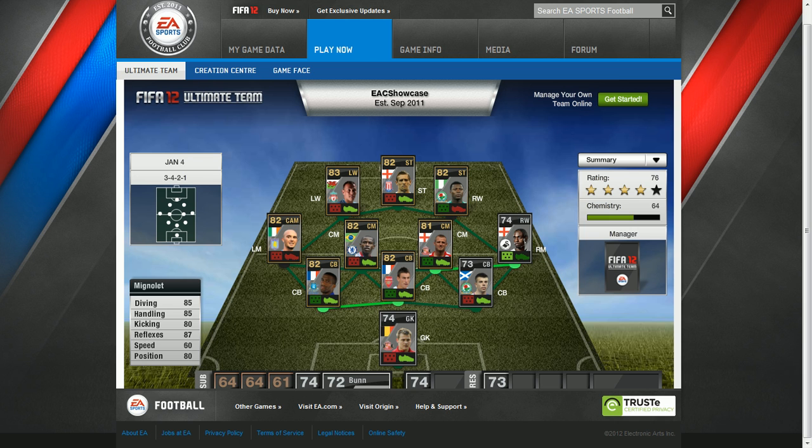In goals we have Craig Mignolet playing for Sunderland. His diving is 85, handling 85, kicking 80, reflexes 87, speed 60, positioning 80.